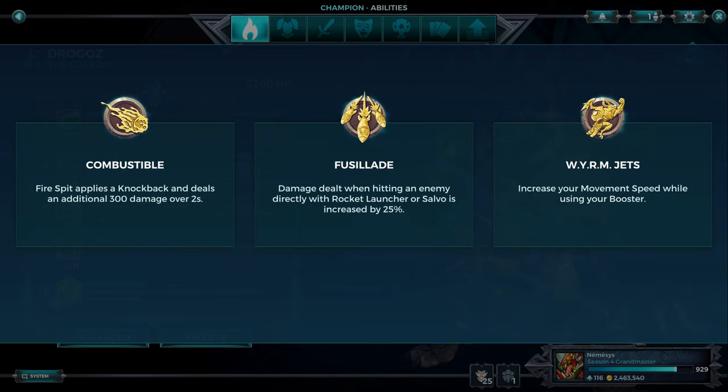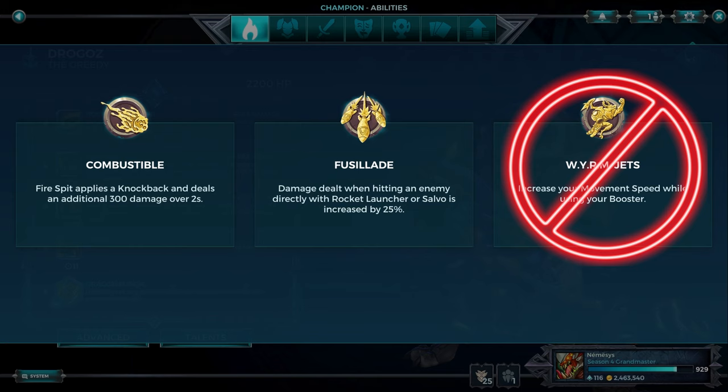Drogoz — people get it wrong. Drogoz is 50/50 between Combustible and Fusilade. Wyrmjets is not good anymore; some people still think it's a valid third option — it doesn't give you enough value. So you choose between Combustible or Fusilade. Which one? The one you prefer, the one you're better at, the one you're most comfortable with. Some games prefer Fusilade, some prefer Combustible. Personally I mostly play Combustible — it's ever so slightly better because of the knockback and the outplays you can do. But Fusilade is raw damage and it's really good.